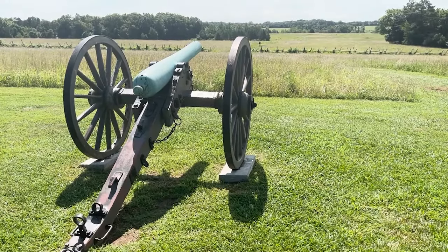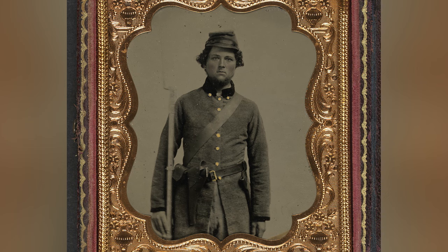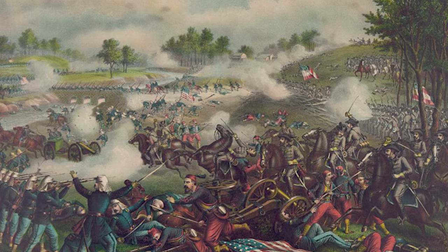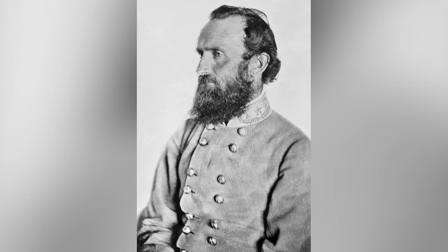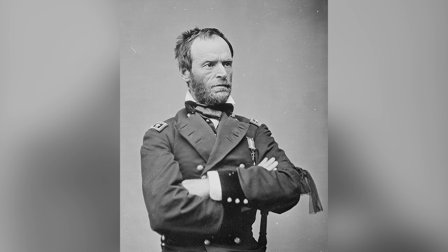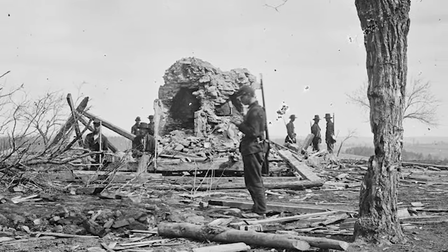The Battle of First Manassas, otherwise known as the First Battle of Bull Run, was the first major battle to be fought between the armies of the United States and the Southern Confederacy. On the 21st of July, 1861, three newly formed armies clashed along the Bull Run Creek near the vital railroad hub at Manassas Junction in the plains of Northern Virginia. Battle forged the reputations of several leaders, tarnished that of others, forced hard lessons to be learned, claimed the lives of many, and removed any notion that the war would be a quick, bloodless affair.